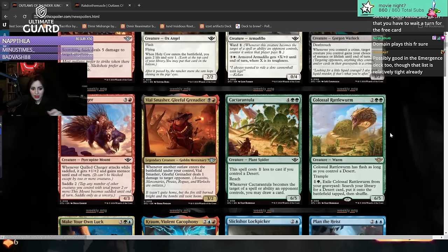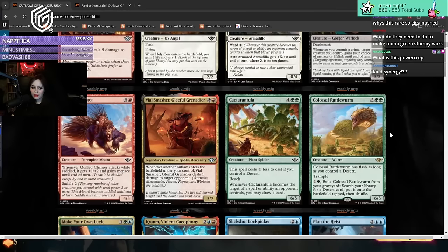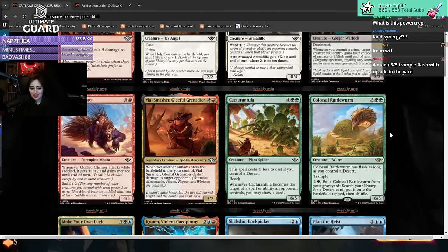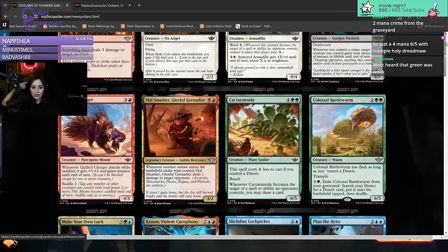Colossal Rattleworm - four mana, six-five, has flash as long as you control a desert. Oh brother, four mana six-five with trample - what the hell? I mean, mono-green stompy like, eat it up I guess. That's crazy with flash too.